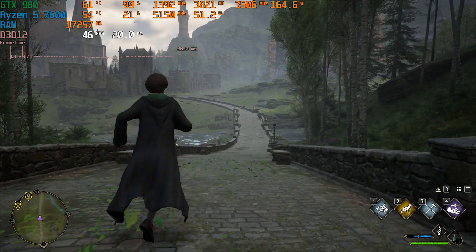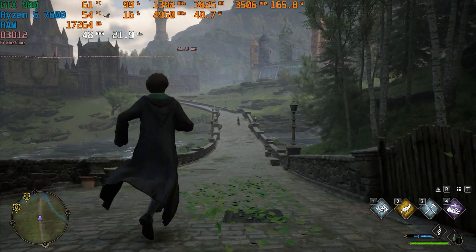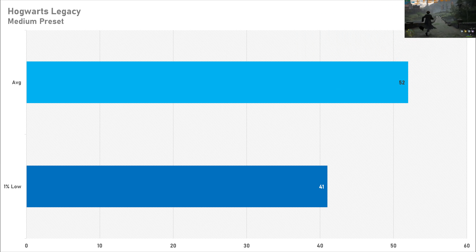Things are looking better in Hogwarts Legacy, because on the medium preset the game still looks pretty decent. The performance isn't too bad either — 52 fps on average with a 1% low of 41 fps is not the most ideal, but it's definitely a good showing from this well 10-year-old graphics card.